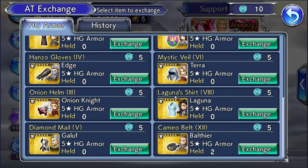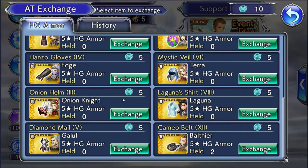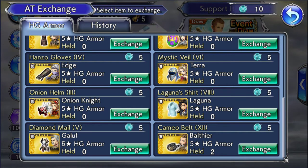Laguna might be useful in some specific situations due to his group Brave Attacks, but you probably don't want him either. And Gloof — he's also kind of a tank, so you don't really want him either.